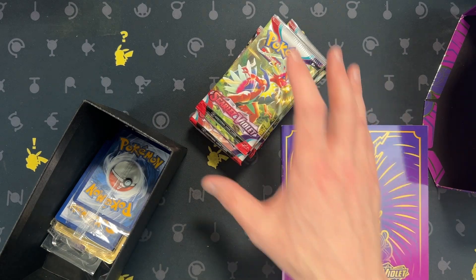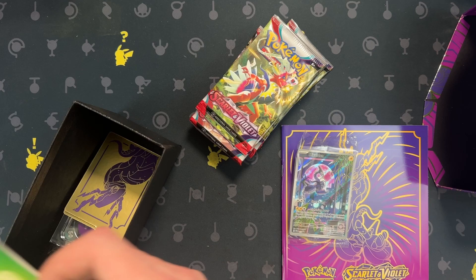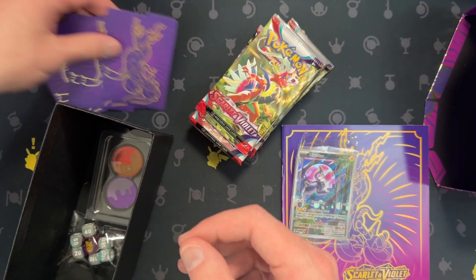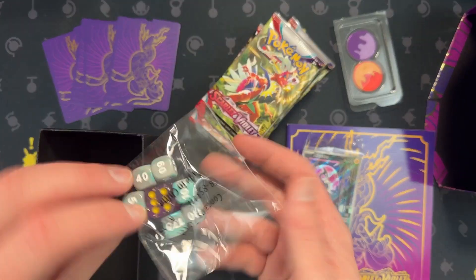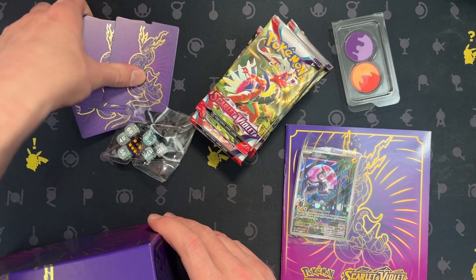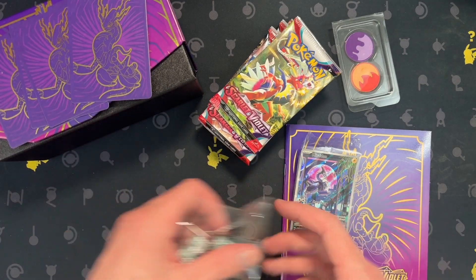I like it when they vary the sleeves a little bit. You get the Rhydon, a bunch of useless Energy — we'll toss that aside. Dividers, poison and burn, and dice. So everything's the same except for the Rhydon. I was kind of hoping they changed up the sleeves, but they did not on this one.